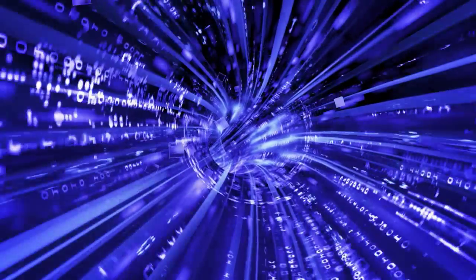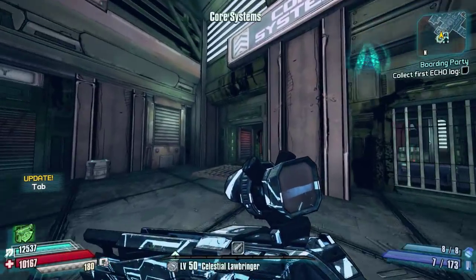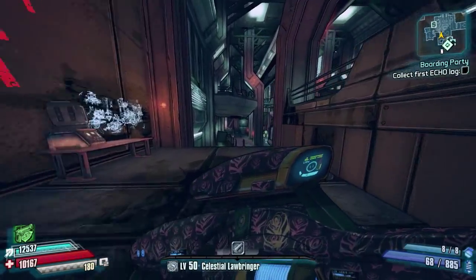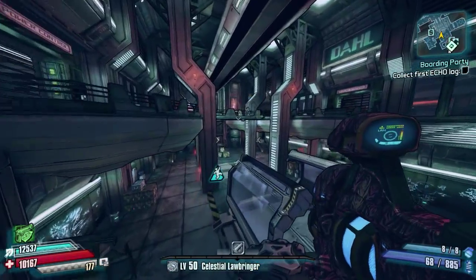Hello everybody, welcome back to Borderlands: The Pre-Sequel. Today I've got a best mini farming route for you guys, and we're doing part four: the Felicity Rampant super chests route.